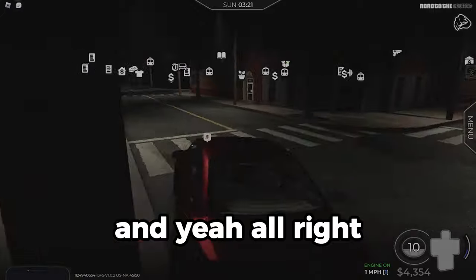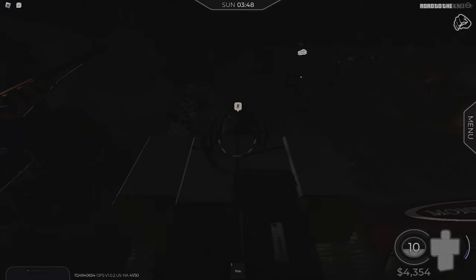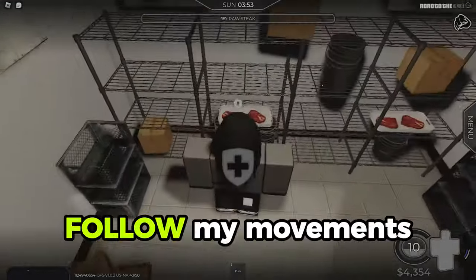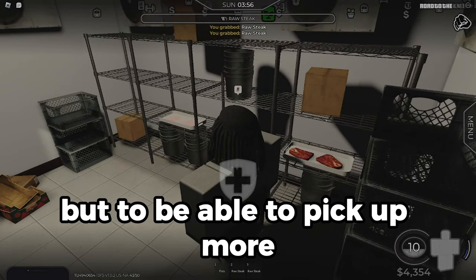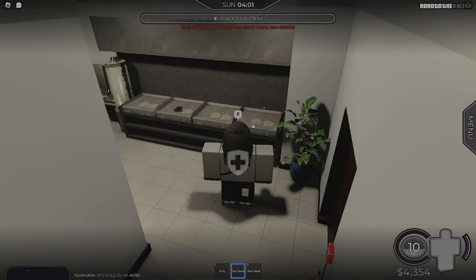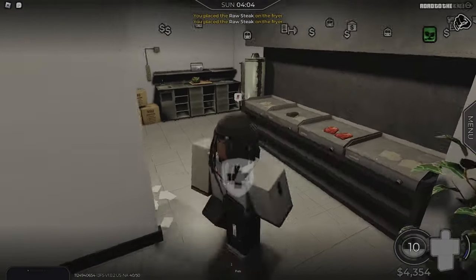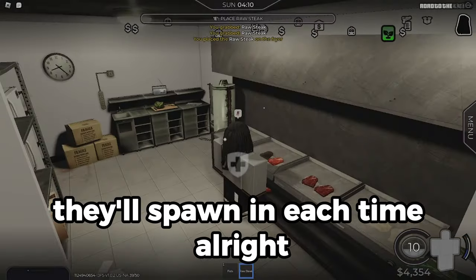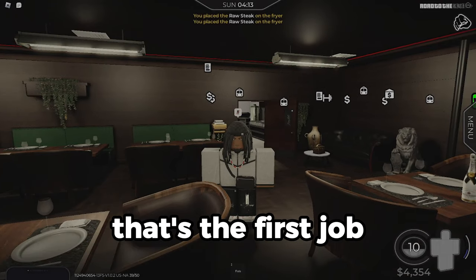On to the next spot — how to work. We're at the first job right now, the steakhouse. You just go to the steak symbol and walk in. You start off by picking up two steaks — to pick up more you'd have to increase your strength by going to the gym. After you get the steaks, place them onto the stove. While those are frying, go back and pick up more. They'll spawn in each time. Place them and soon enough you'll get paid.